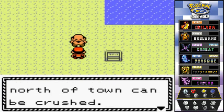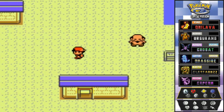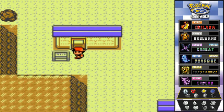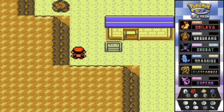An NPC mentions that boulders to the north of town can be crushed with Rock Smash, which we have on Cyndaquil. There's also a photo studio where you can take snapshots of your Pokemon - back in the day you'd need the Game Boy Printer for that. Finding one now costs a lot since it's a collector's item, so we skip that and head north to break the rocks.